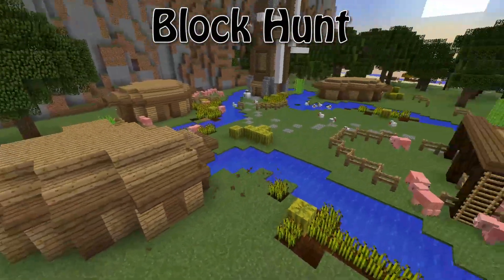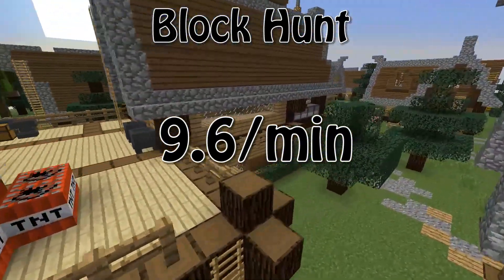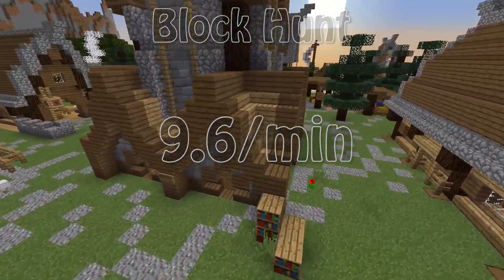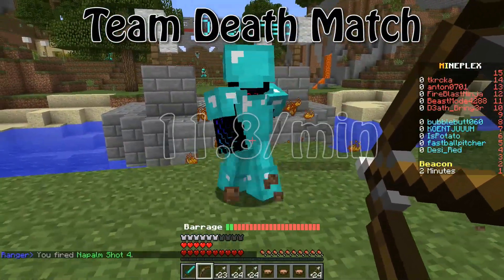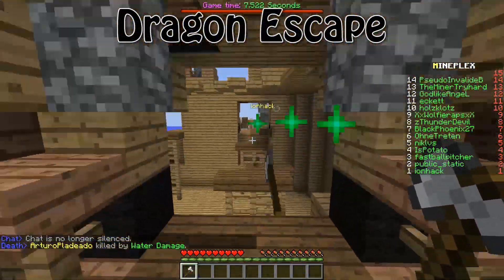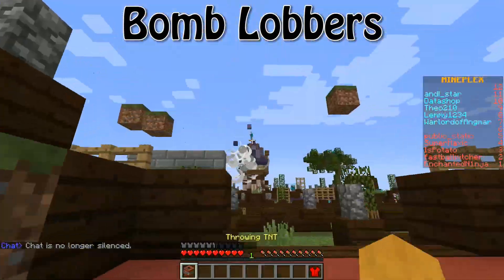Block Hunt — this is where we start to get to the top games. Block Hunt is at 9.6, and that's if you are using your Meow and launching fireworks the entire time, which gives you treasure shards. Dragons is at 9.8 gems per minute, slightly higher than Block Hunt. Team Deathmatch jumps all the way up to 11.8. Dragon Escape is our number 2 at 13.3 treasure shards or gems per minute. And the number 1 is Bomb Lobbers at 17.5 gems per minute.